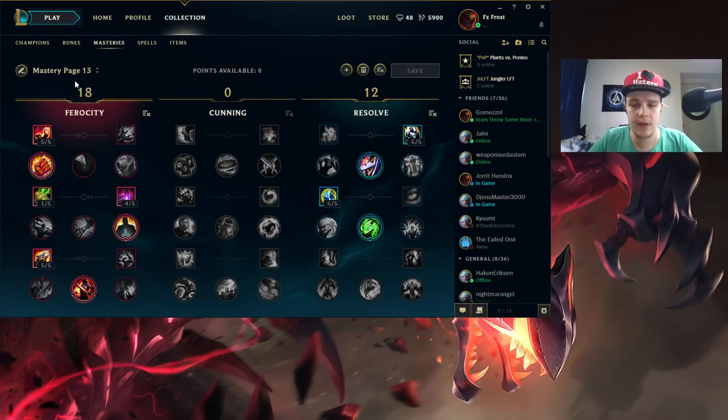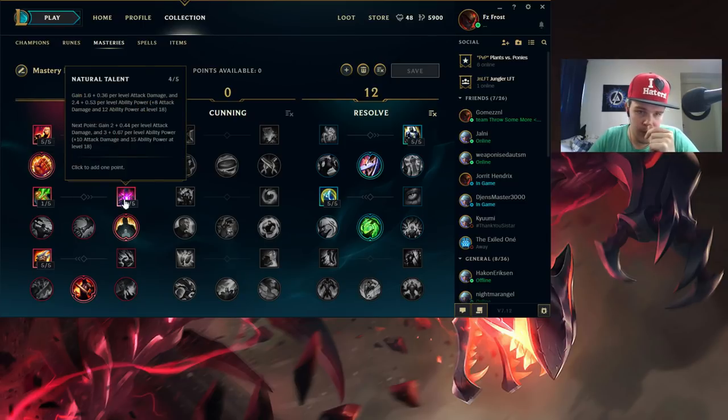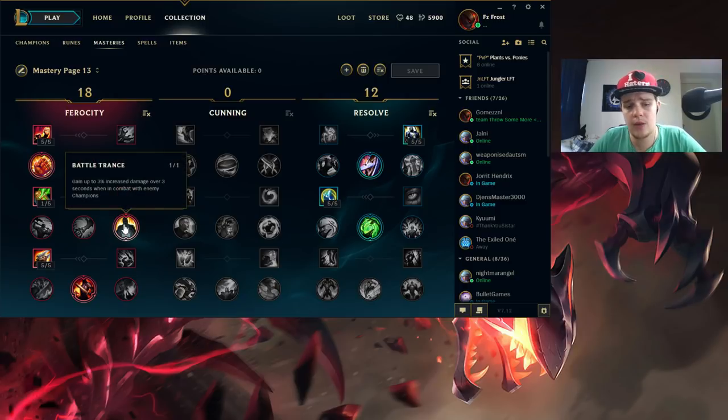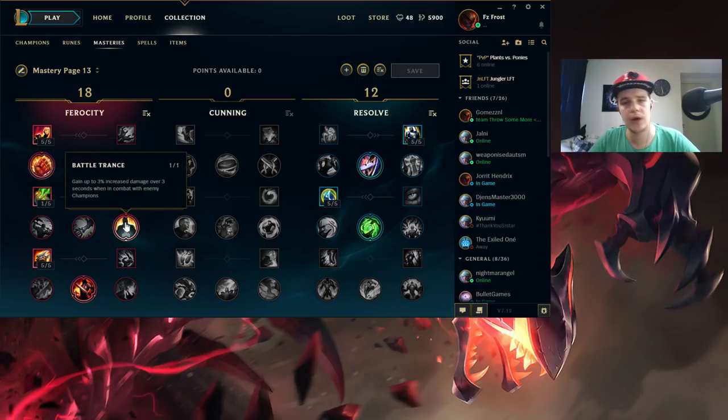Moving on to masteries, this is the mastery page I use on Rek'Sai. I go for attack speed here because it's the thing to help you clear in the early game. Then Fresh Blood for a little bit of extra burst damage as soon as you pop out on someone - you knock them up, get the auto attack, and then start queuing. I pick one point in Vampirism and four points for the base stats, with one point for a little bit more sustain. Battle Trance is the one you want next because you're in combat and don't want to take extra damage - that 3% extra is what I go for.